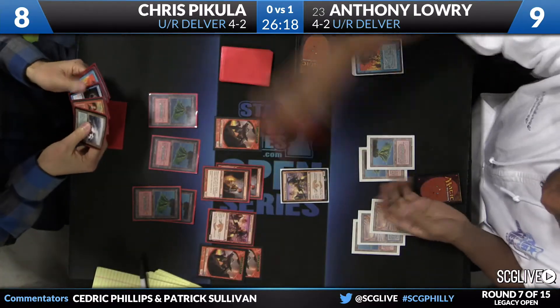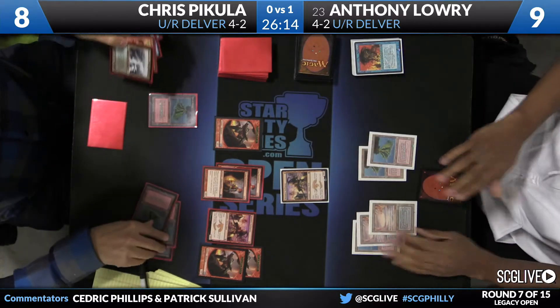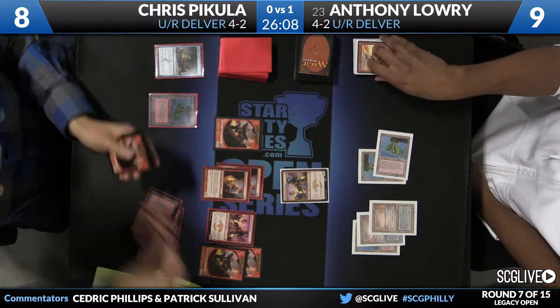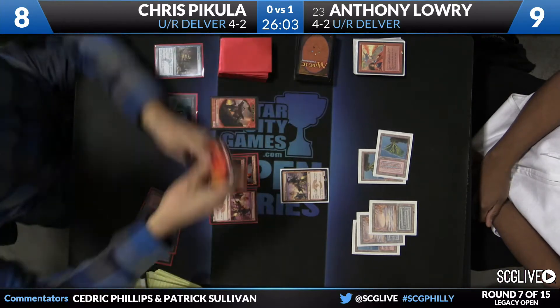Lowry did win game number one, but it looks like he's catching the bad end of it right now. That's a lot of Elemental Tokens in play for Chris. Here's the Treasure Cruise — Pyroblast is going to take care of that. But that's two more Elemental Tokens from Young Pyromancer. So it looks like Chris is running away with this thing.